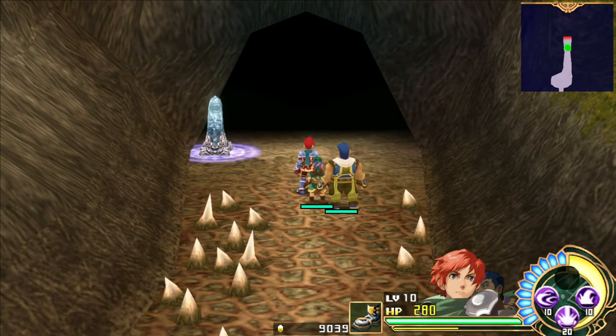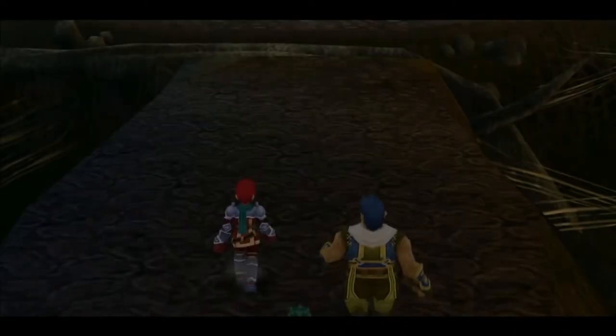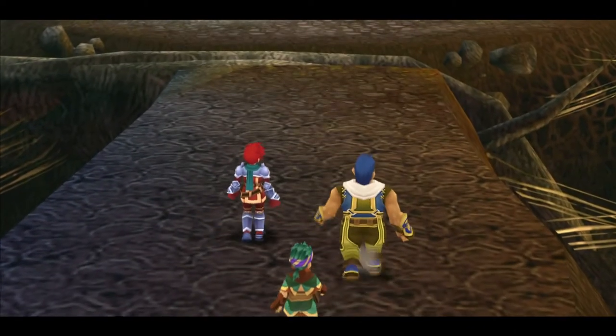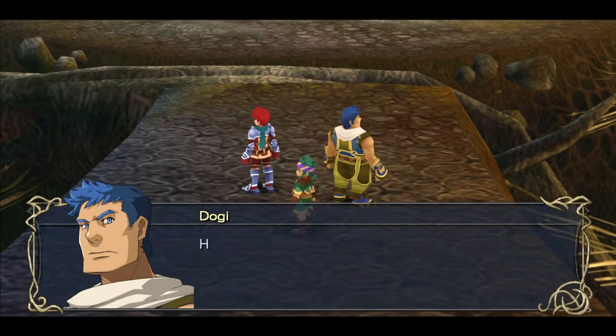Here we are back at the end of the Ancient Tree. For this upcoming fight, I'll primarily be using Adol, but both Dogi and Elk will likely be coming out — Dogi, definitely. Let's get to it. I believe the Eldris said that what we're looking for is an insect-type Titano.